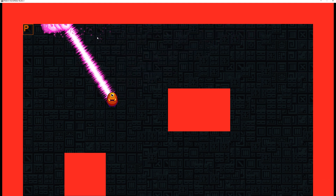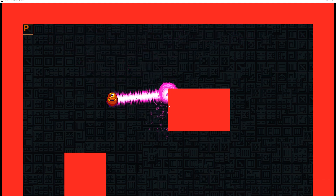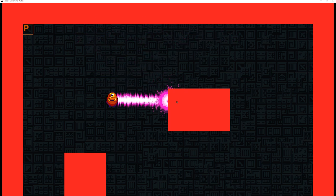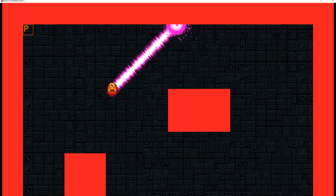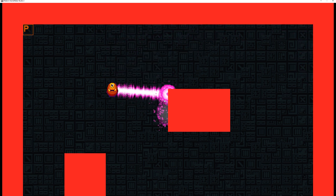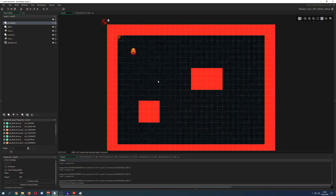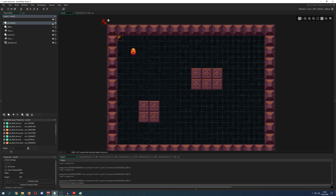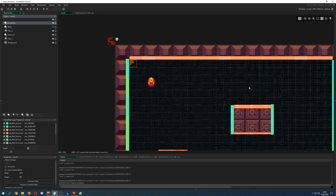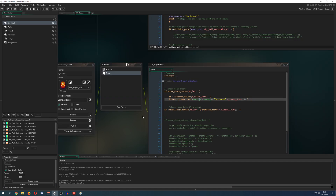This doesn't work with just one wall type because the laser doesn't know whether it's hitting a horizontal wall or a vertical one. So we need to distinguish them differently, and therefore I did something like this: I have horizontal walls and vertical walls separately, and then it actually does work.